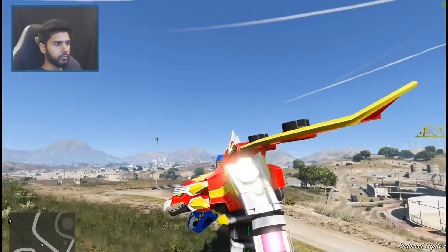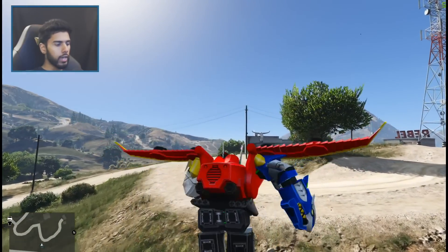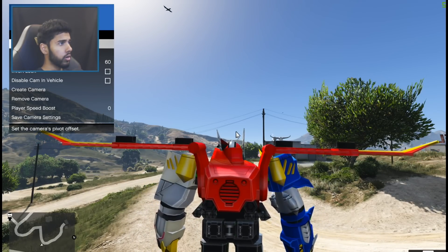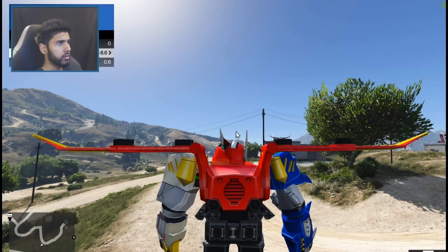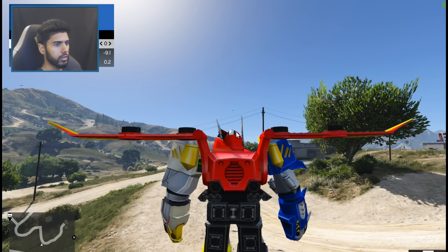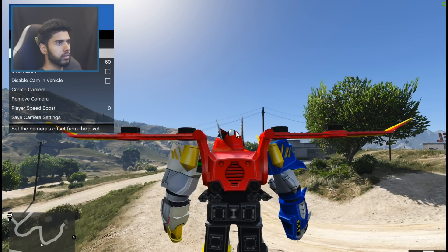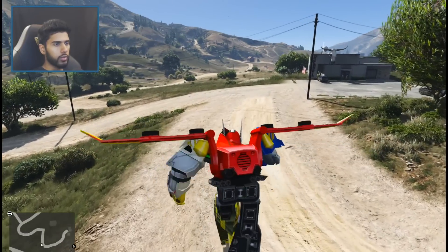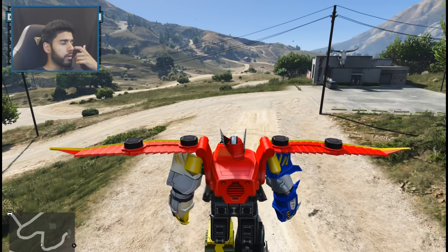Basically guys, Megazord is on a mission. He has to defeat Optimus Prime. So before we bring him in, I'm gonna make some changes to my camera itself — seems a bit too weird, I guess. But this looks good. Better. All right, so we are gonna call — give Optimus Prime a call, literally.